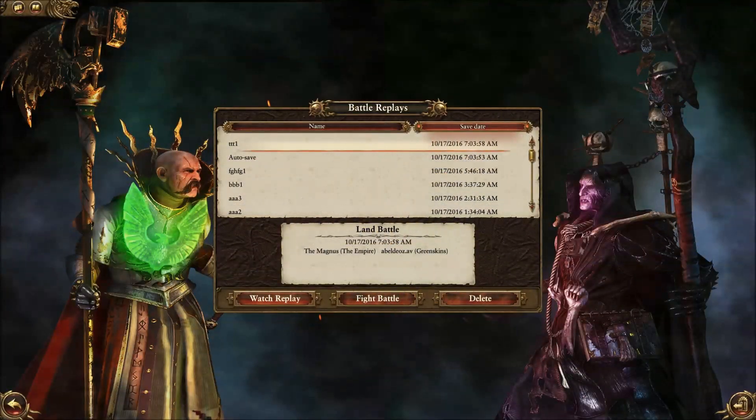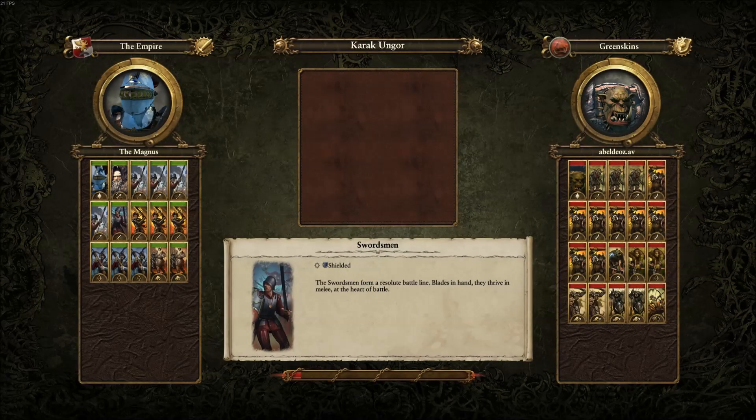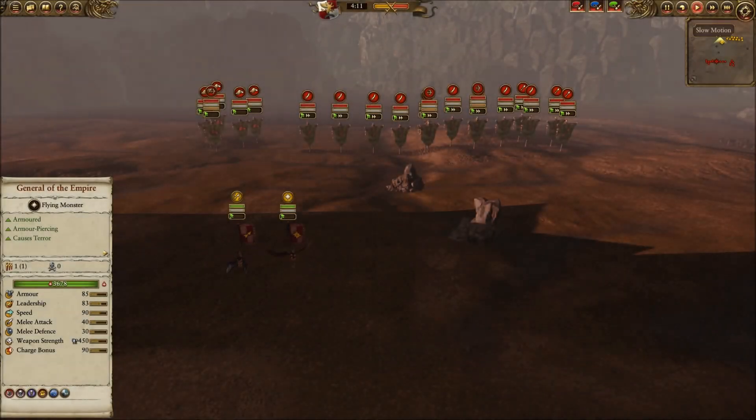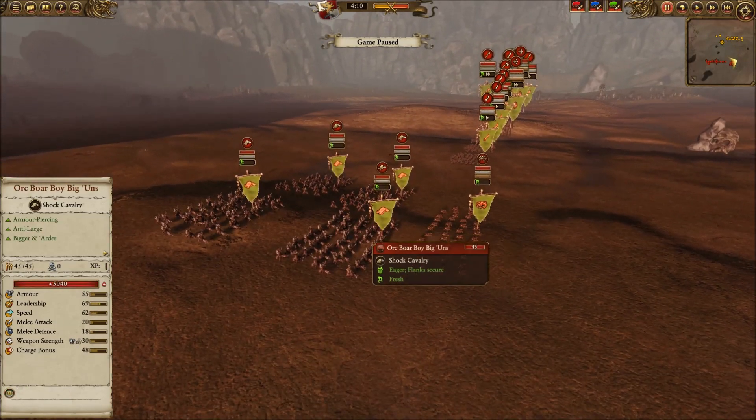Hi there YouTube, this is the Magnus bringing you another Total War Warhammer online ladder battle. This time my opponent went with the Greenskins and I decided to keep working on my Empire game, so I brought three Greatswords, four Spearmen, one Swordsman, three Crossbowmen, two Demigryph Knights with halberds, one Amber Wizard in the air, and the general. My opponent brought a full stack army, so I'm going to be pretty horribly outnumbered here.